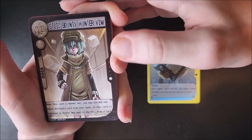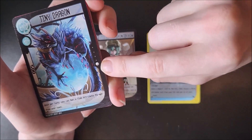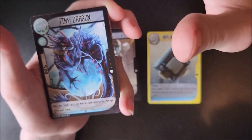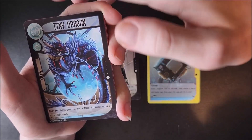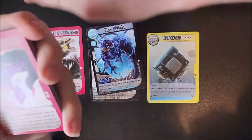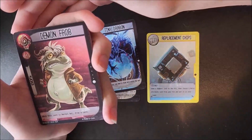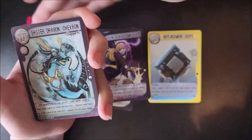We've got Stoic Bounty Hunter Vim. If I remember correctly there is a way of detecting the rarity — I think it's to do with these circles here, or something to do with the power level. It's been a long time since I've played the game. We've got a Tiny Dragon — beautiful artwork there. We have Call of the Shadow Dragon. I love the fact they've got different coloured borders too, kind of reminds me of Yu-Gi-Oh! Fair Play. Unbreakable Bond. Demon Frog. Gunslinger Mayra. Another beautiful dragon there — Easter Dragon. Chevron.